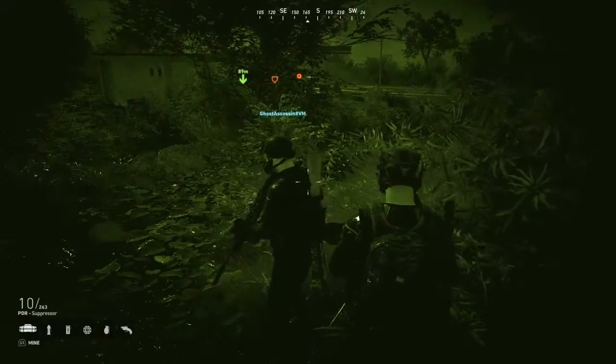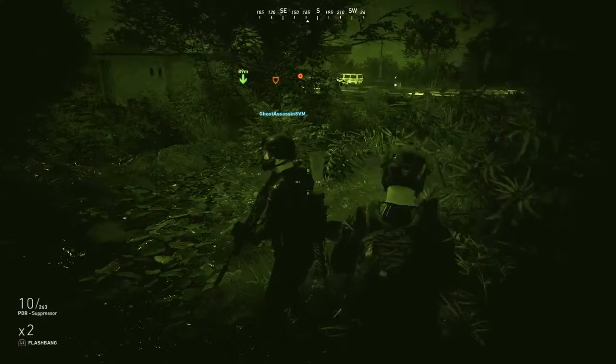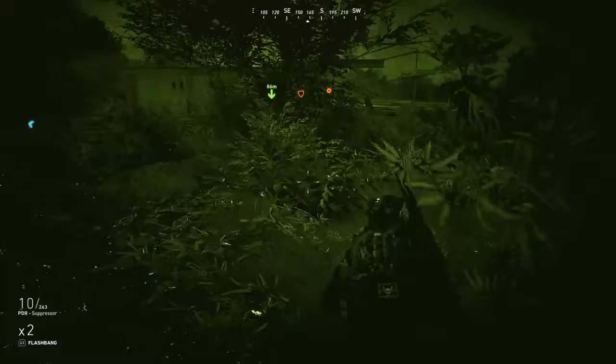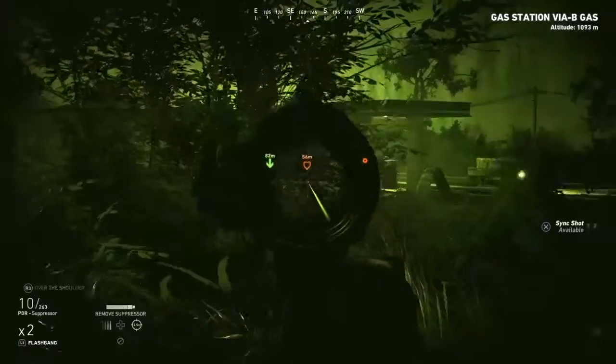Let's start off with seeing what I have here: diversion proximity flares, mines, flashbangs. Okay, you don't have C4 or anything like that, do you? Yeah, I do. Okay, we might need to blow a door off the hinge here, I'm not sure.